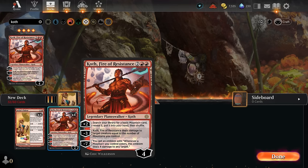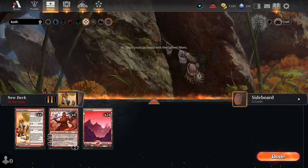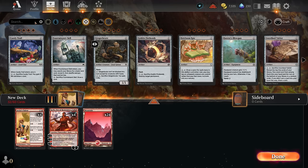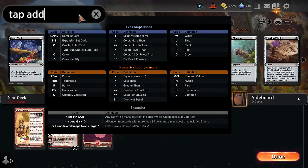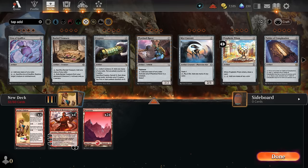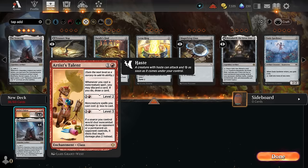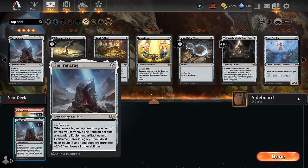Playing Koth on turn 4 is nice — but what about turn 3? Searching for colorless mana-generating artifacts leads us to Iron Crag, a 2-mana legendary artifact that can tap for colorless. We won't be playing any creatures so the additional text isn't relevant. The legendary drawback can leave extra copies stuck in hand, but Artist's Talent lets us discard and draw whenever we cast a non-creature spell, which helps get rid of excess copies.